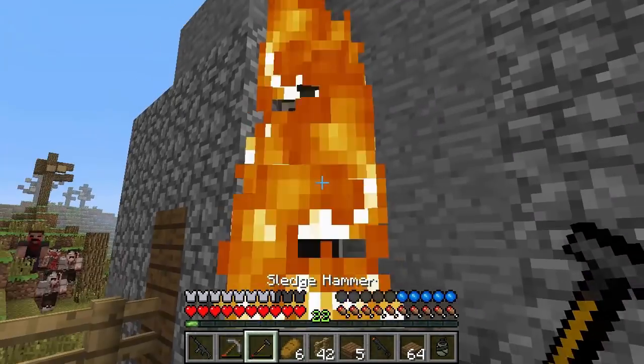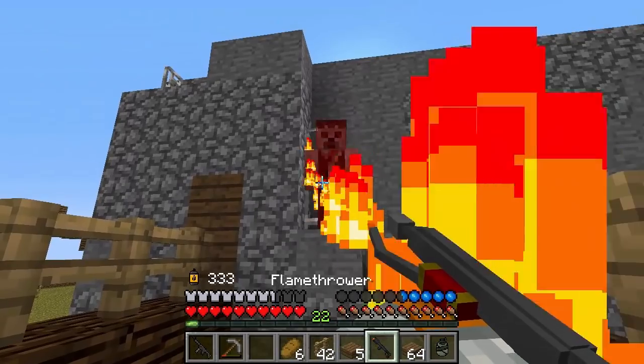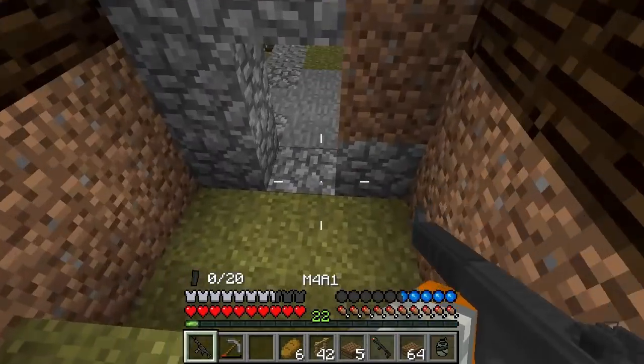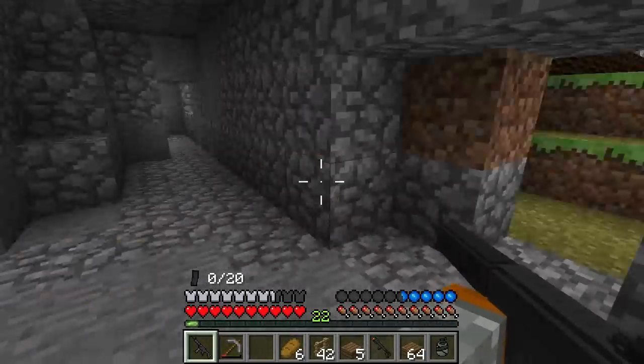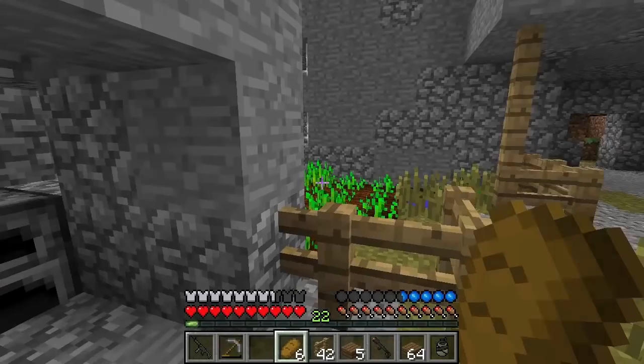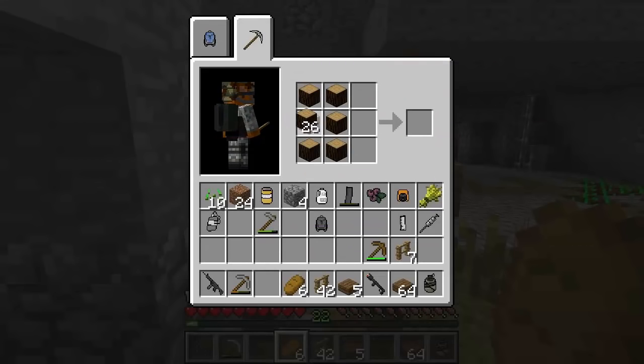Look at this dude. I sound like Negan here. What is going on? How strong is this guy? This is insane. I want to go back in here — I don't like that dude. He's too strong for me. I don't know what's up with him. Let's get some more wood here. Let's make ourselves some doors as well.